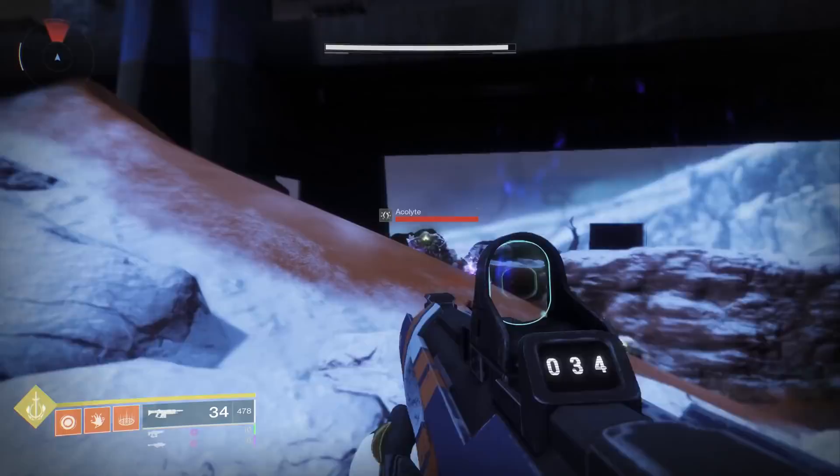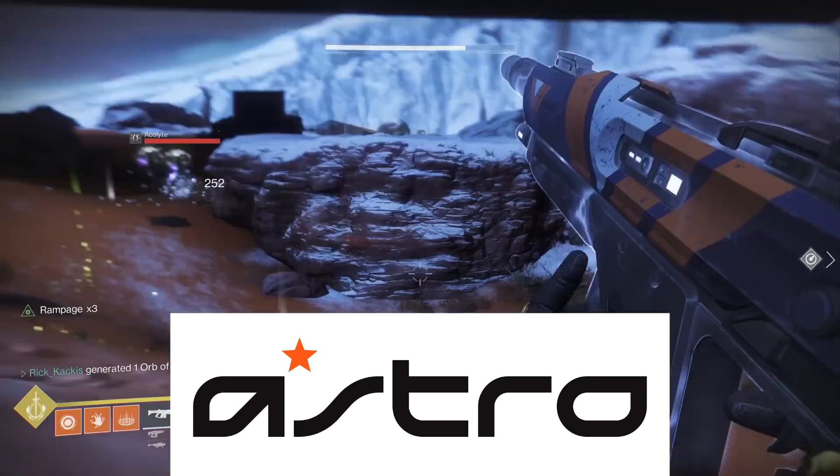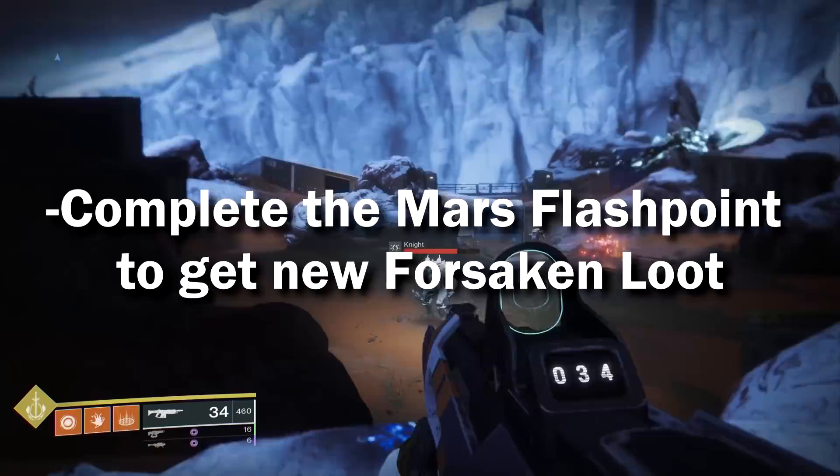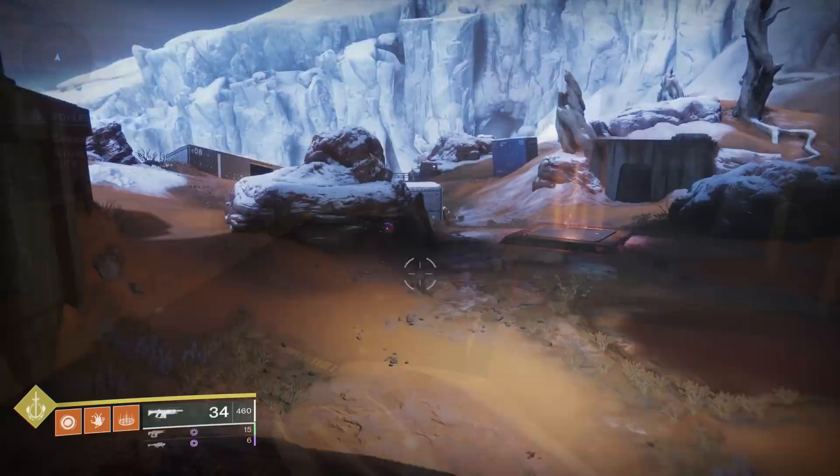So how do you get this brand new Forsaken loot? All you need to do is complete the flashpoint, which is this week currently on Mars, and that's it. The Mars flashpoint upon completion, with the rewarding of that powerful loot, will — pretty much always, it is a 100% drop rate — give you brand new Forsaken loot.